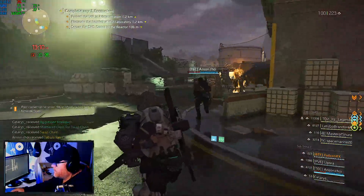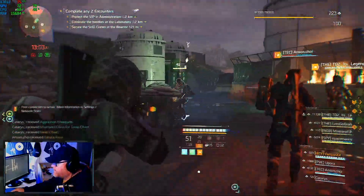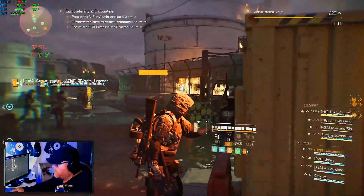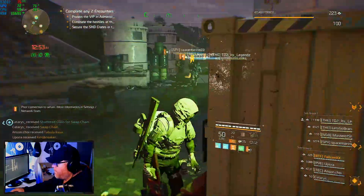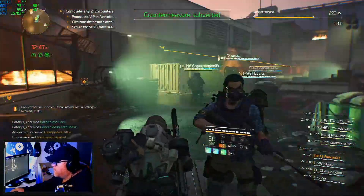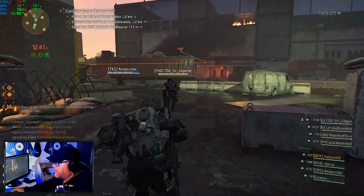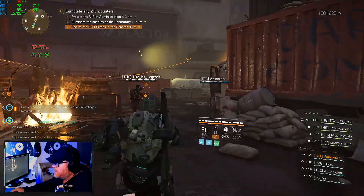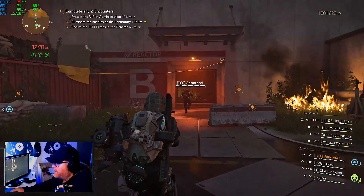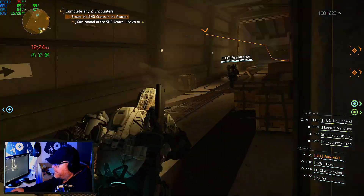There's a good countermeasure over here, and there's the hunter — he's running. While they fight him, I will do the countermeasure to save time. We've got skills damage increased, so we've got all three countermeasures. Now let's go and actually do the encounters — complete any two of the three encounters, protect the VIP.